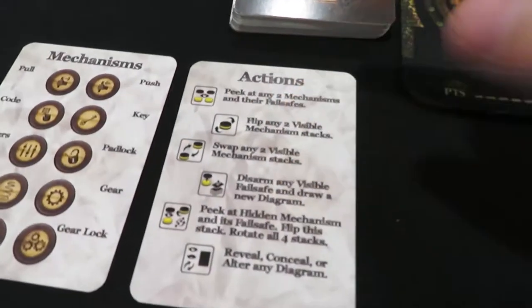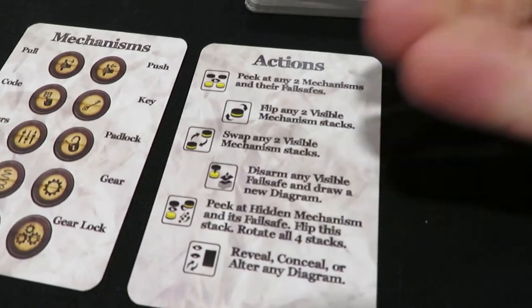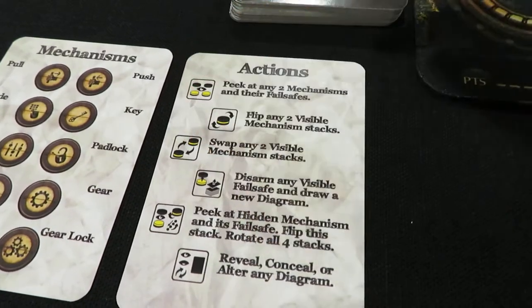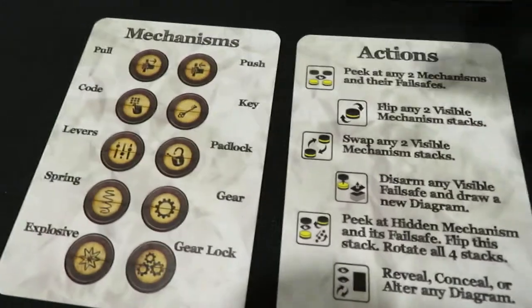You have a wonderful cheat sheet, which Chip Theory Games does a great job of even with Too Many Bones, so you know when you land on certain things on your dice. Because these kind of look like Oreos with a yellow filling, you can actually look here and find out what that actually means. Right here: mechanisms.